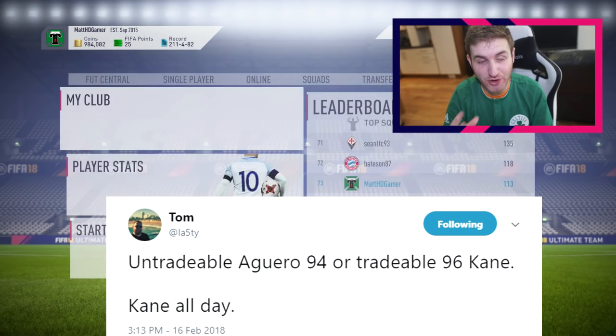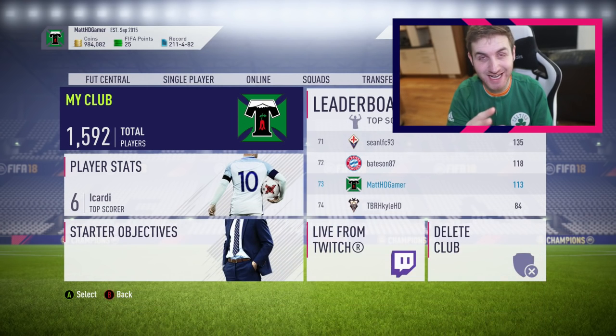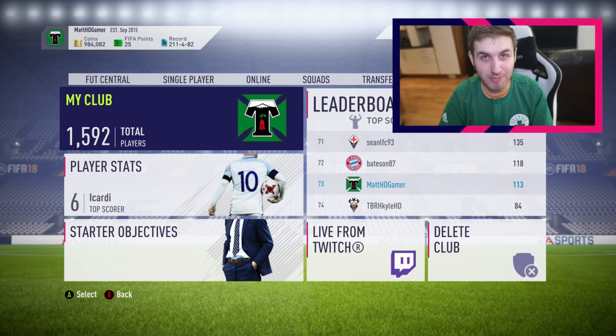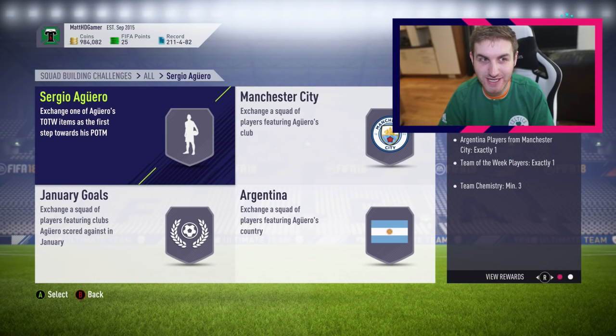There was a small part of me which thought EA might release an SBC where you've got to submit a Team of the Week player whose name is Aguero. I didn't think EA would actually do this SBC, making it unbelievably unaffordable for most people. One of the most expensive SBCs last year was Ibra; Salah this year was also quite expensive. For me this is insane — I think EA need to redo this, it's absolutely mad how expensive it's going to be.